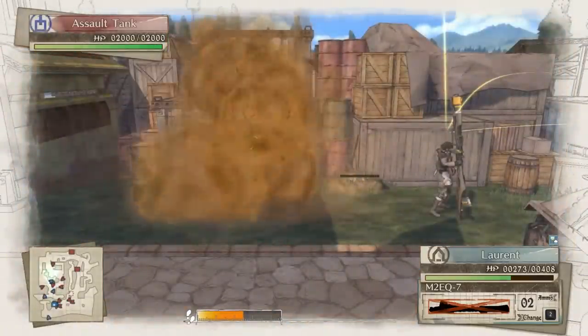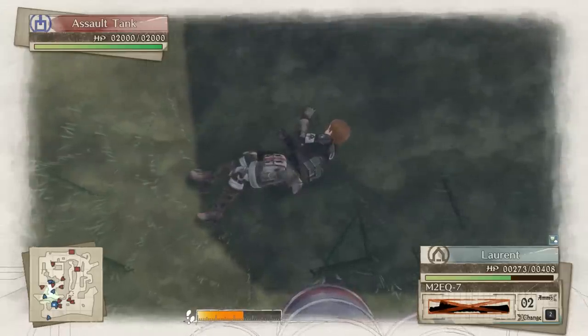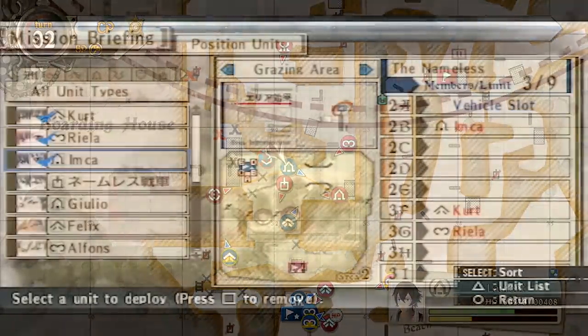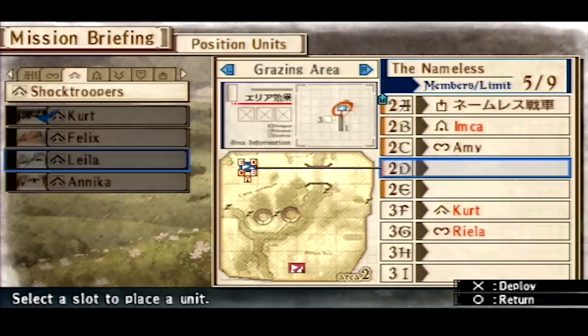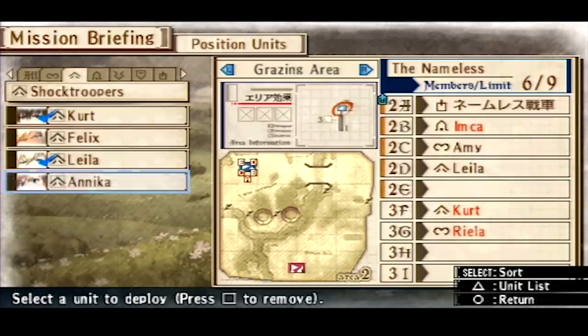Selecting the right units and classes for each mission and understanding their strengths and weaknesses is key to victory. You probably already noticed the art style — the game looks like a watercolor painting with comic book and manga influences. I really like the look; there's nothing quite like it. The soft, usually muted colors give everything a dreamy feel. Each character in your squad is unique with their own name, appearance, strengths, weaknesses, and preferences.